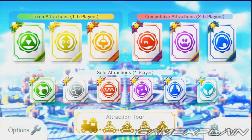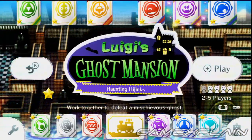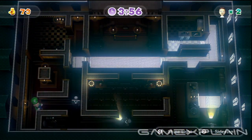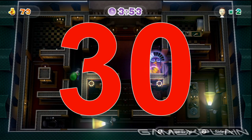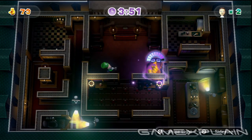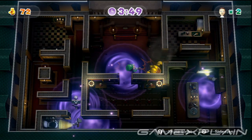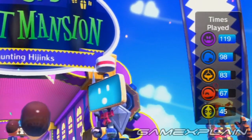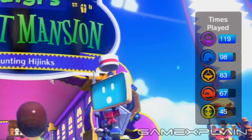Next up are the 3 competitive attractions: Mario Chase, Luigi's Ghost Mansion, and Animal Crossing Sweet Day. They all share the exact same requirement — simply play any of them 30 times to earn the star for that attraction. If you'd like a running tally of how many times you've played each one, you might be able to find out by checking the top 5 list that appears while in the plaza. Of course, if it's not in the top 5, then you won't be able to find out.